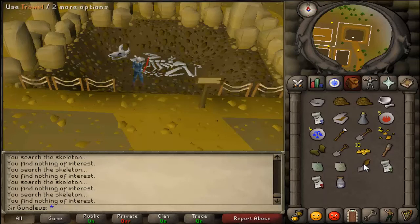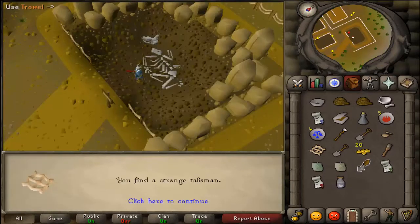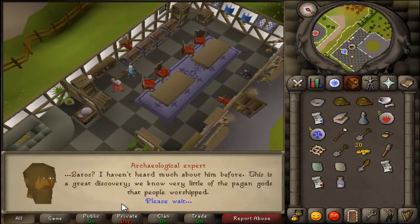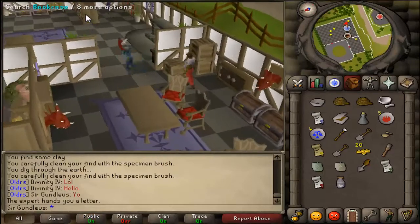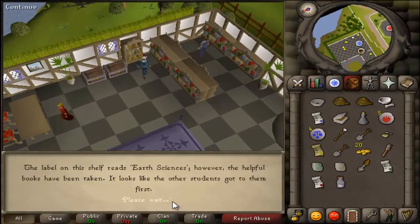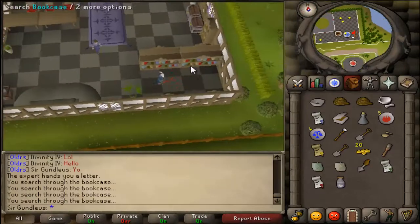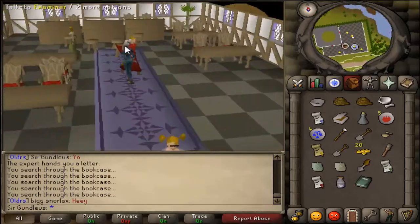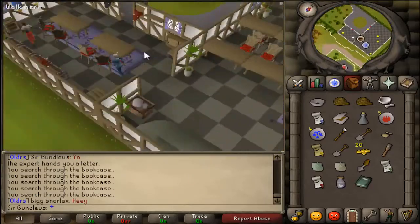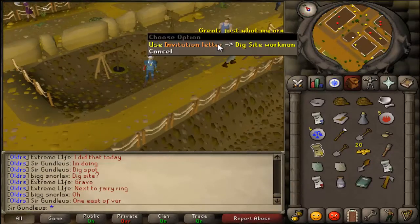Use the trowel on the dirt until you get a strange talisman. Once you have the strange talisman, head to the archaeological expert in the same building — he'll give you a letter of recommendation. Then search the bookcases and cupboards until you get the book of chemicals, and search the other cupboard shown on screen.